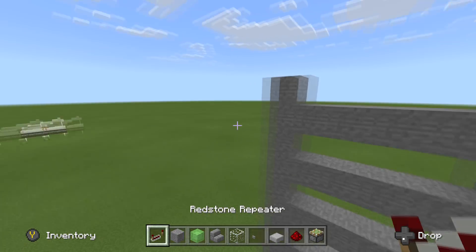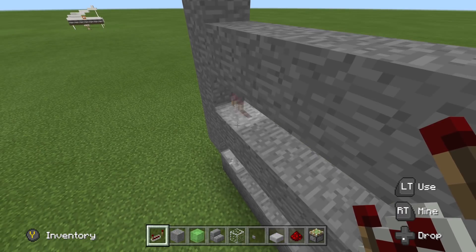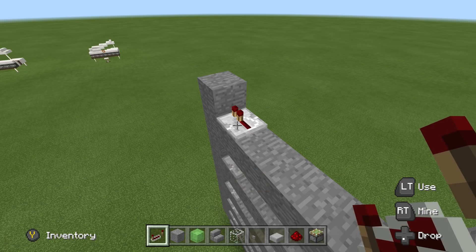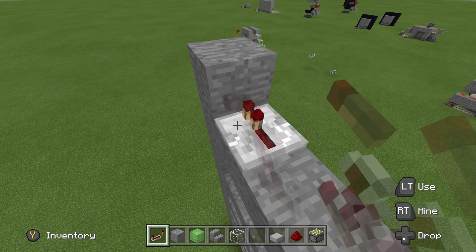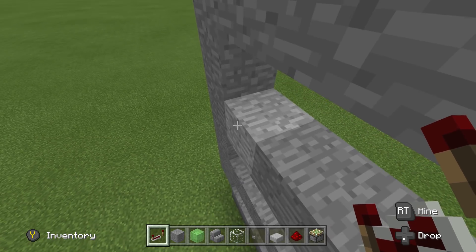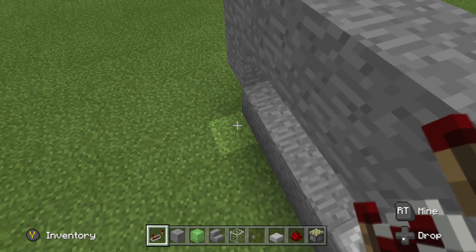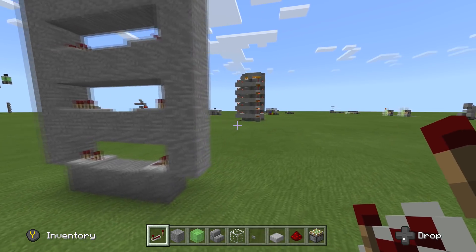Let's grab our repeaters. On the left side, no ticks — just go right here, right here, right here, right here, right here. No additional ticks. Let me rephrase that — on this side here it's going to be three ticks. So hit this one, two; hit this one, two; keep it going — one, two; one, two.